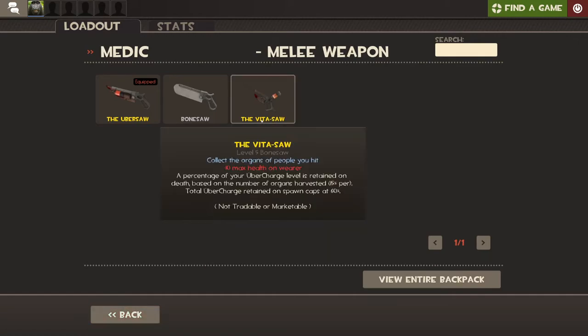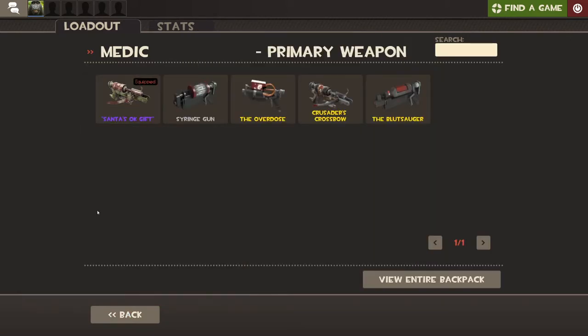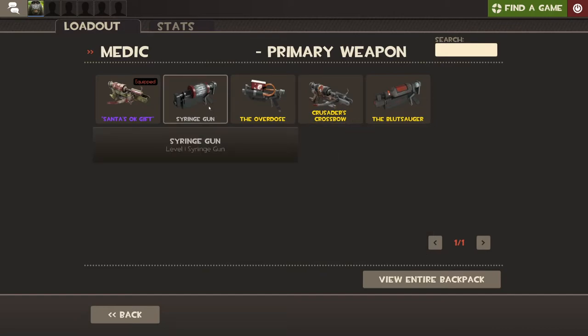This is actually the Crusader's Crossbow. As you can read: no headshots, not a lot of ammo, but it fires special bolts that heal teammates and deal damage to enemies based on distance traveled. This weapon will reload automatically when not active. You'll also have the regular Syringe Gun. I'm going to have the Crusader's Crossbow. You can also get this pretty early.